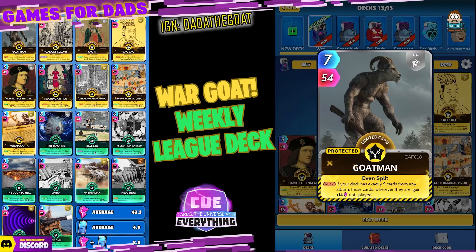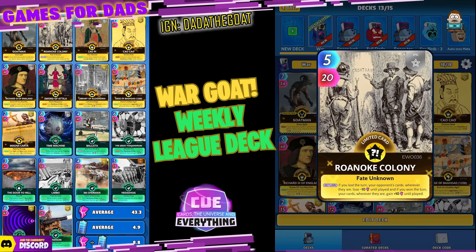The deck is on the left and it's a nine-and-nine — no surprise as it's a Goat Man deck. We've got nine History, nine Science, using the Time Machine as well. Goat Man: seven for 54, he's a limited epic. On the play, if your deck has exactly nine cards from any album — which it does — those cards wherever they are gain 14 until played. I forgot how good Goat Man is, he is a really cool card.